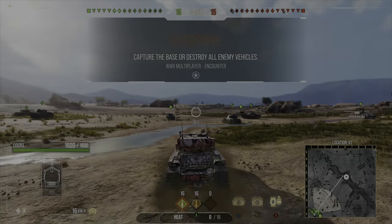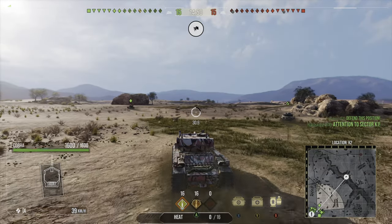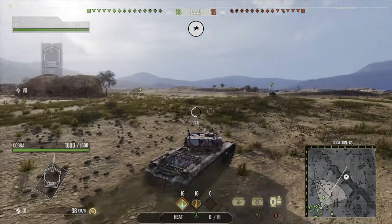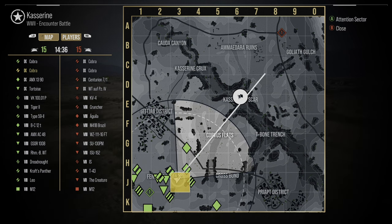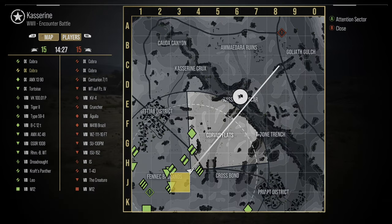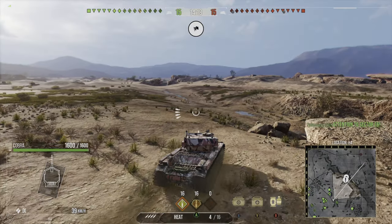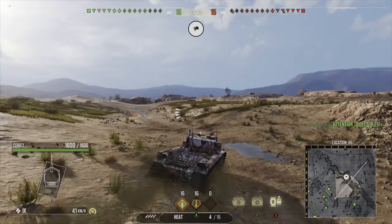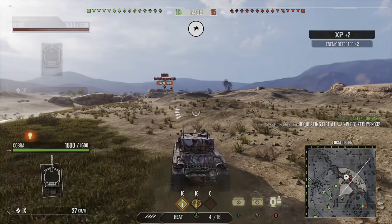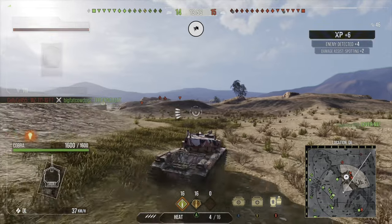Into the first gameplay on Kasserine — an encounter battle where we're top tier with plenty of tier 8 and 7 vehicles. Heading centrally to overlook the capture circle and get early spots with our boosted view range. You can feel the mobility here — we reached 40 km/h very quickly and outran most tanks from the start, but they all begin catching up. It's a frustrating balancing aspect given the Cobra's insane burst damage potential.